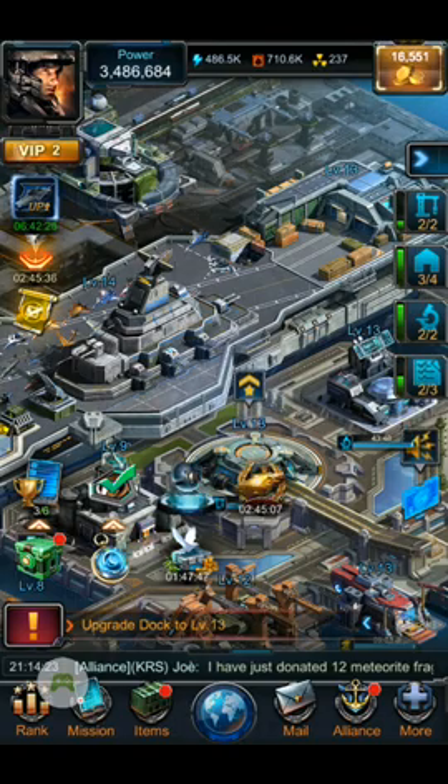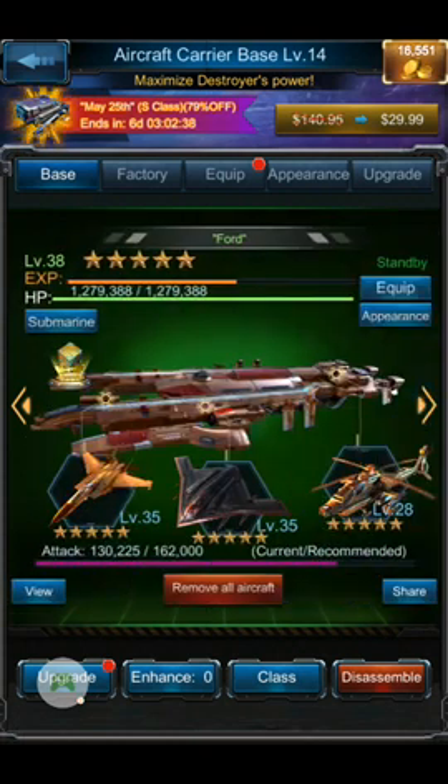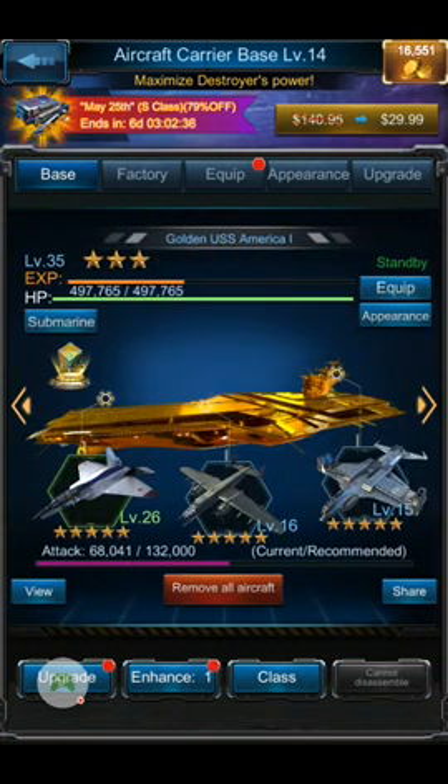One thing you need to be cognizant of is what your carrier's buffs are. When you're first developing your base and your carriers are really weak, you want to be able to look at your carrier buffs and match them to the research lab buffs that you need to work on.